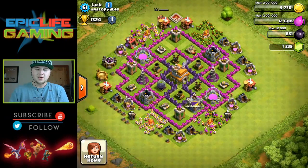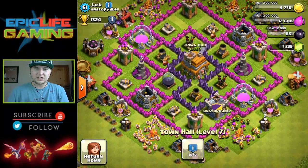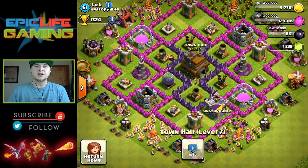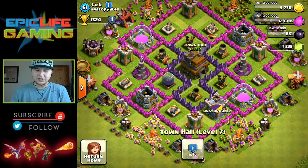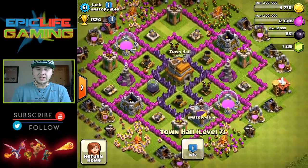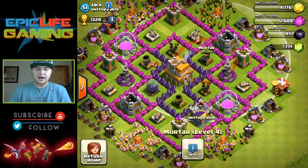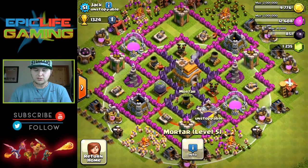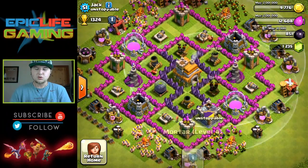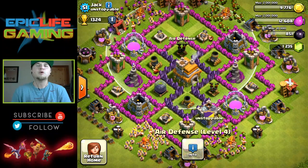We've got Jack and our first review. He has a Town Hall 7 defensive style base, so this is good. Let's look around. He has his mortars all in a triangle fashion — that's perfect. One's level five, one's going to level five, and one's at level four.